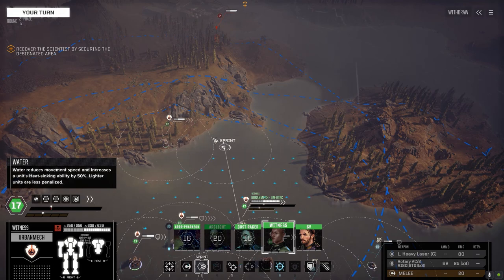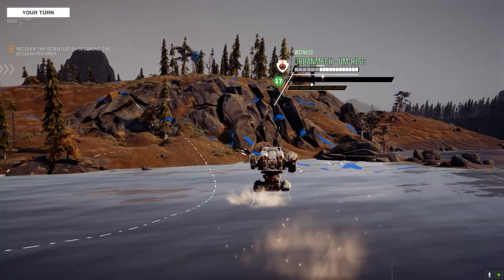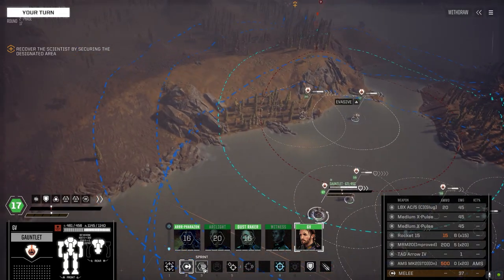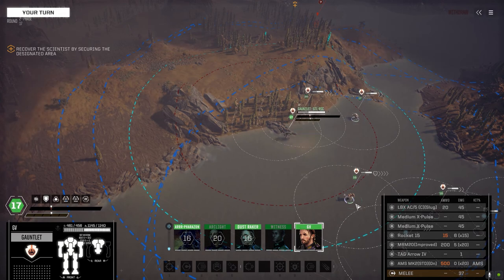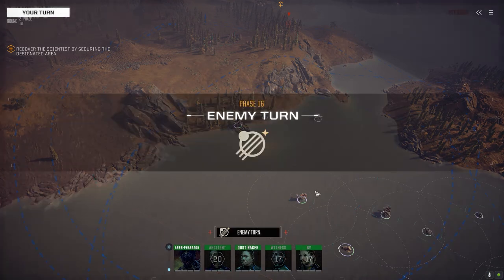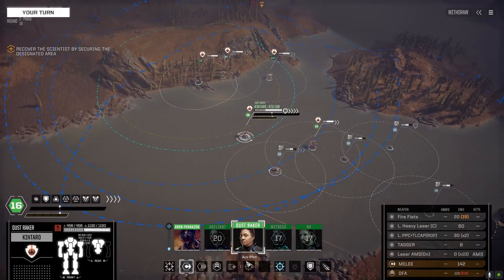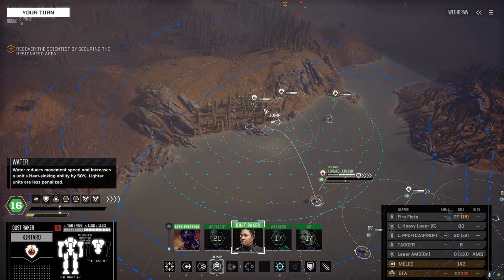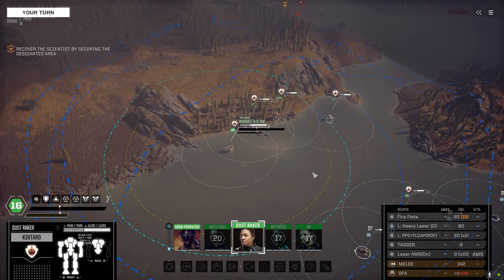Can we get eyes on this guy? No. Just keep pushing forward - hopefully we can get on that hill next turn. Almost out of the water. Let's get this thing on overload before I forget. Everybody's in the red so far. We can jump a little farther but we're going to sprint so we're not unstable. Then we'll target the ground.